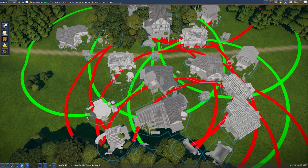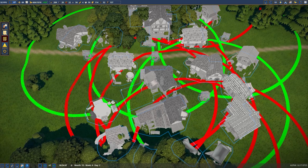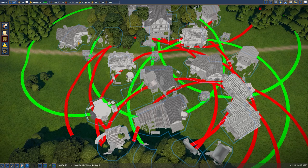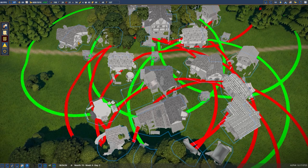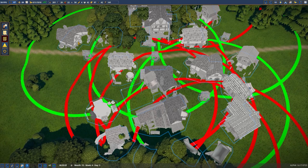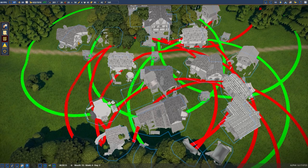I went ahead and laid out a new bakery and a new cheesemaker on the other side of the tavern. That should cover our two main food groups — bread and cheese — at least production-wise in this area.